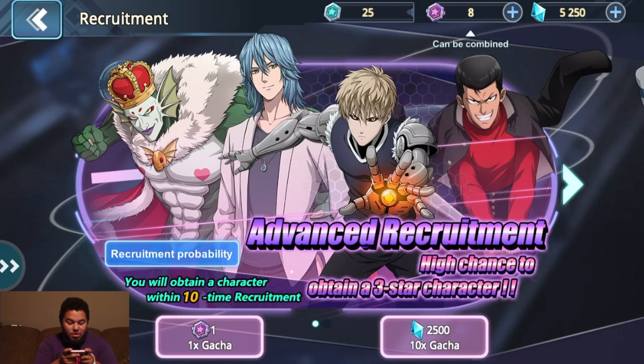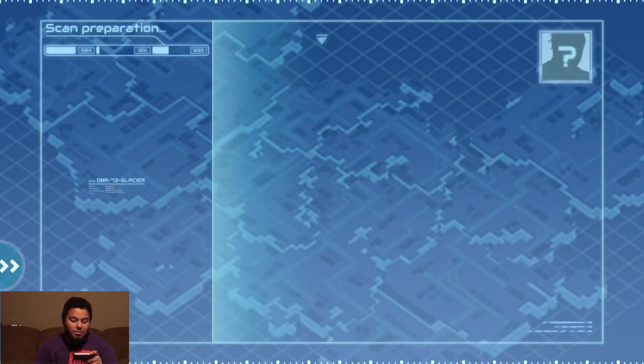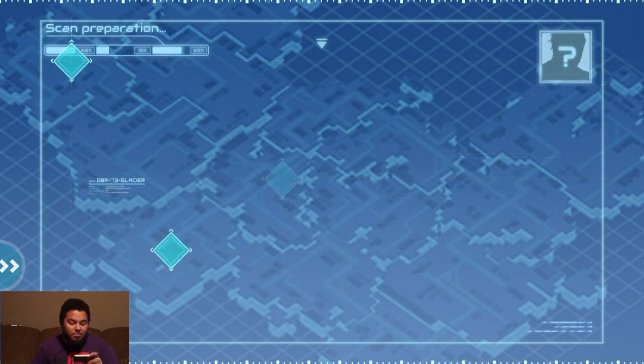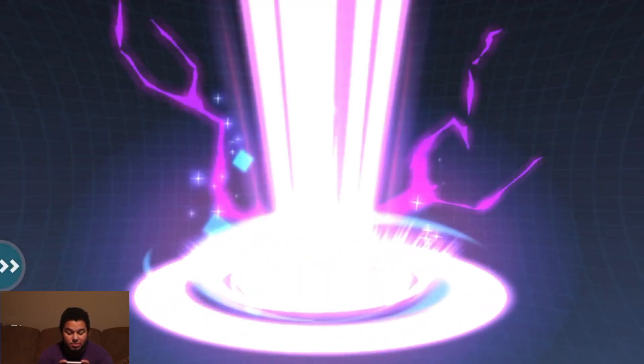Alright, we're going to start off with our ten-pull right here. Can we get a couple shards for Moomin Rider and Stinger? I don't know, we're about to find out. I really hope so.